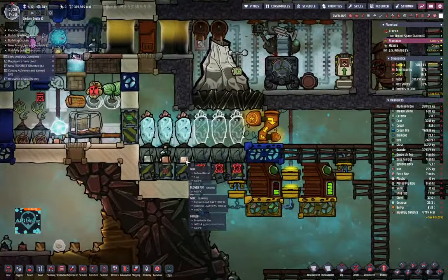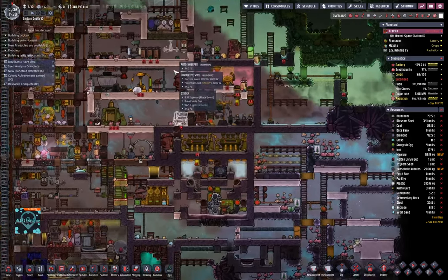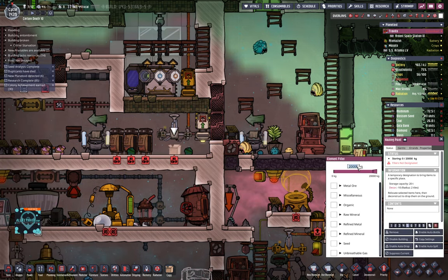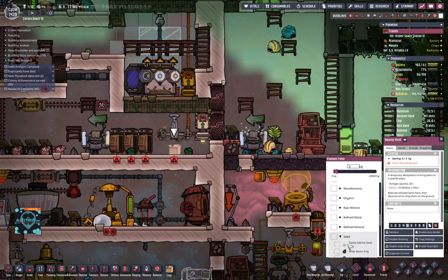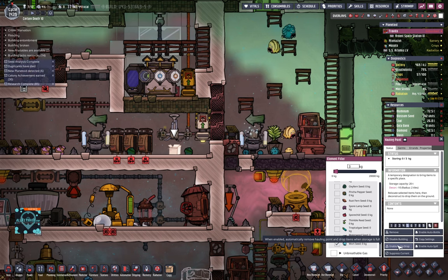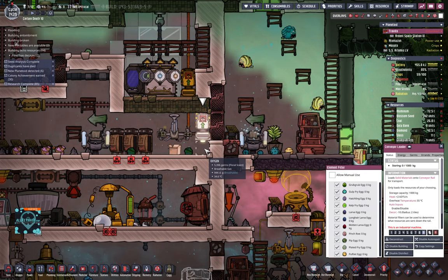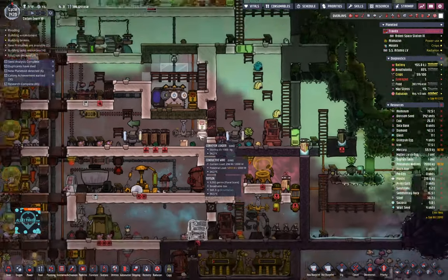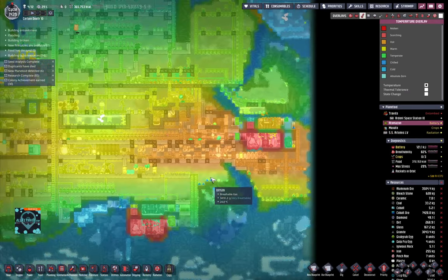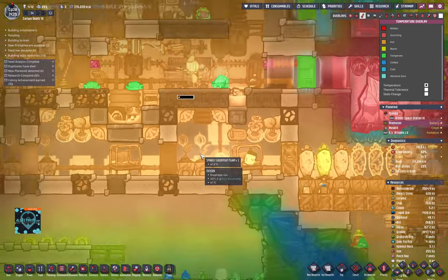As soon as the rocket lands, a duplicate will come and grab the data banks and put them here — but only if I tell them to sweep them up. They're doing all the data banks and all the lumber because those don't have room here in this colony, so they're going to do it relatively quick. Then we have the research continuing on the other planet.